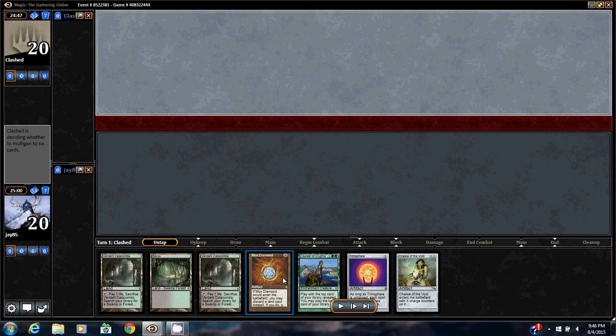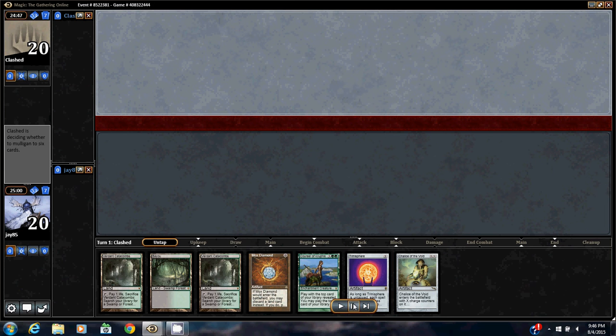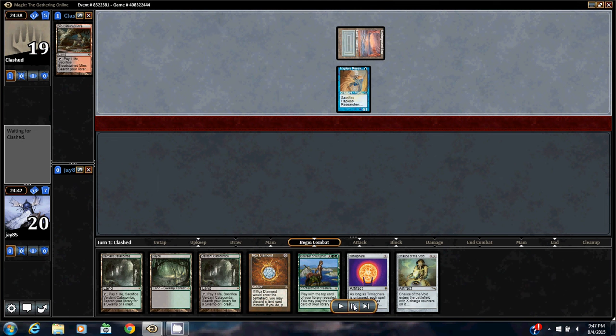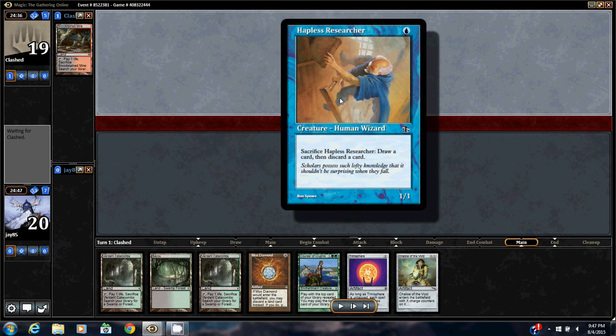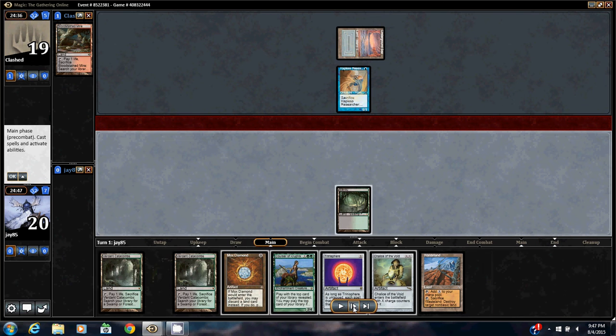Round four — I need to win to go three and one at the event. I kept this hand mainly because I can do a turn one Chalice of the Void on one, which is usually enough to shut down most decks. My opponent plays Hapless Researcher, so I know we're playing against Reanimator — we're going to be facing Griselbrand.